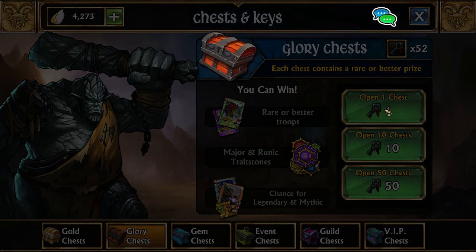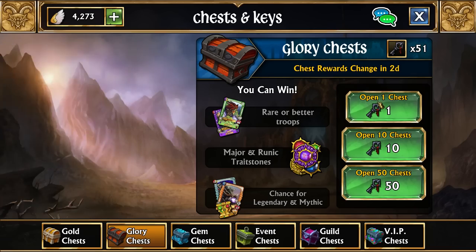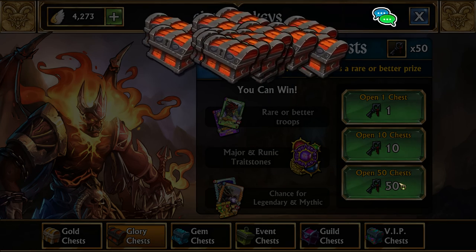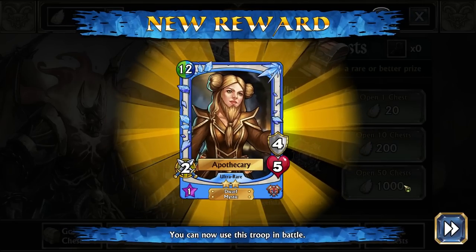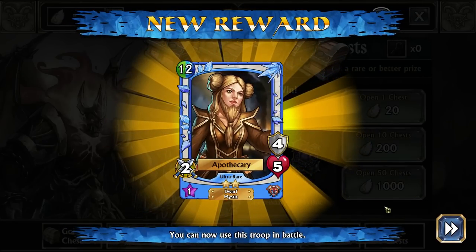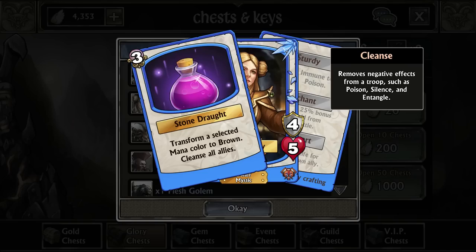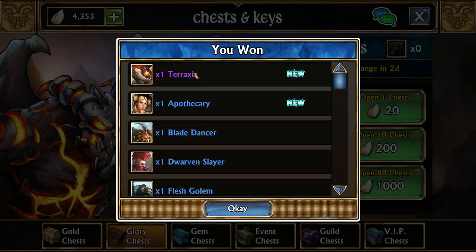Let's take two little pulls and then do a 50-drop. Nothing on those. Let's see what we get from our 50 — maybe we can get our third legendary today. Apothecary! I don't believe we had Apothecary. Taraxis and Apothecary — very interesting. It's kind of funny that we get them both at once because they actually synergize with each other if we wanted to use them in a team.